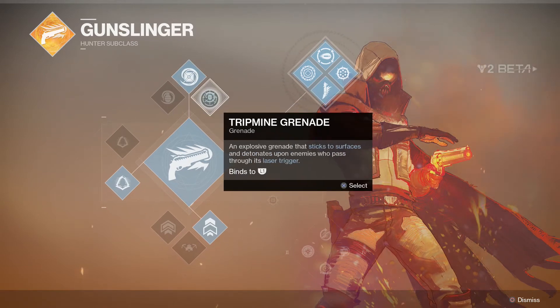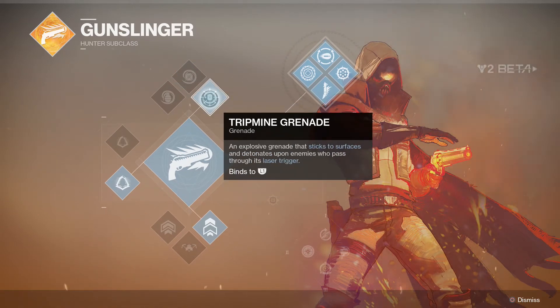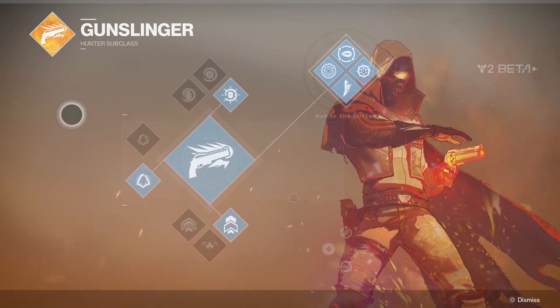My personal favorite is the tripmine grenade. It sticks to surfaces and detonates whenever an enemy passes by — it is laser detonated. It can't stick to enemies like the old one, but if you throw it at them, you might still get the explosion. I like to throw it at the wall behind them because it does an insane amount of damage.